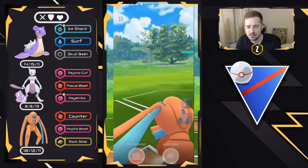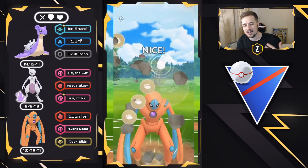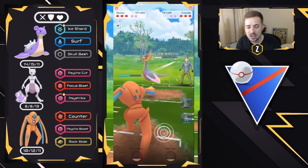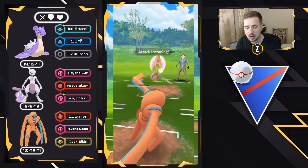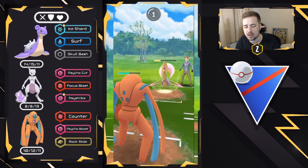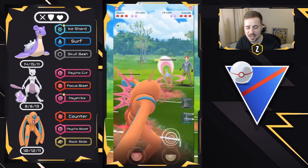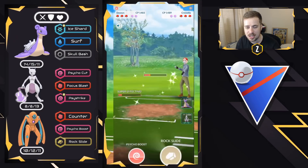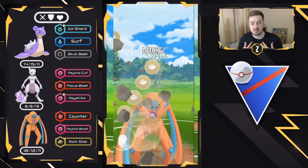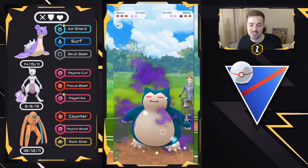We keep throwing Rock Slides — no Psycho Boost here since it's resisted and lowers your attack. The damage is really starting to add up. I want one more Rock Slide before going down, but they swap to Shadow Snorlax instead of throwing Moon Blast. Honestly I'm perfectly fine with that — get this thing out of here because it would shred my Mewtwo. Deoxys goes down and that's beautiful.